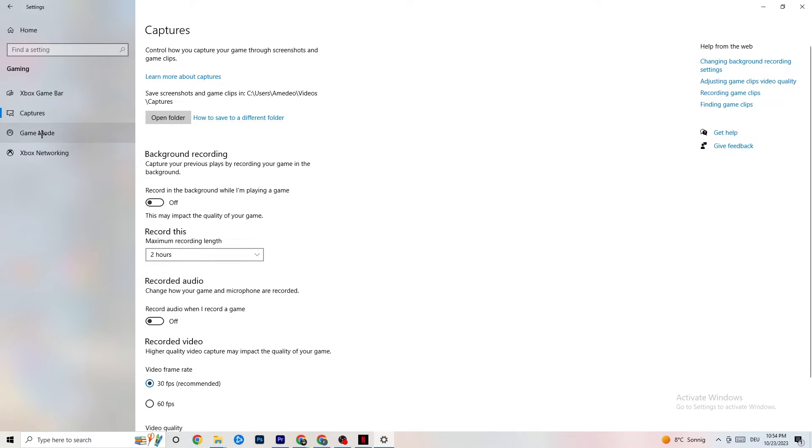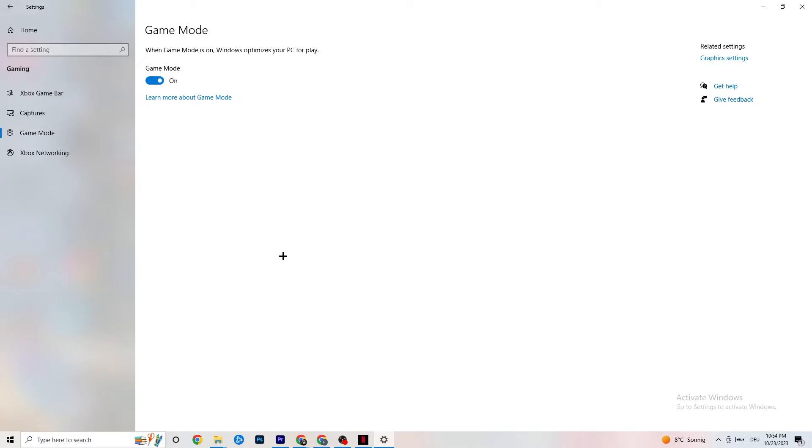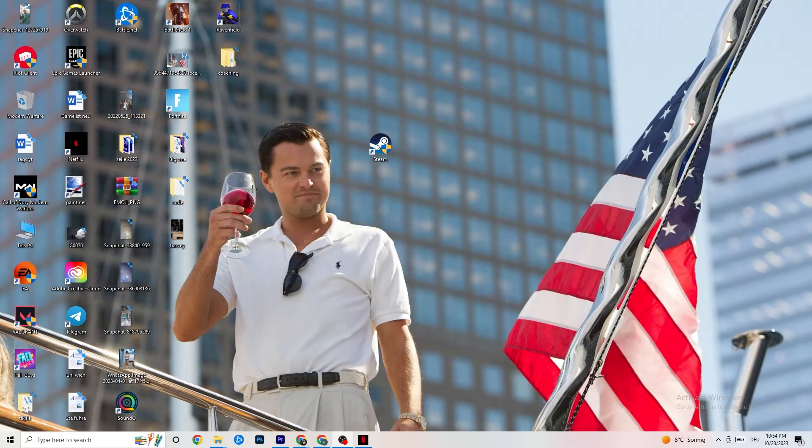Next, click on Game Mode. This one is tricky — I can't generalize whether you should turn it on or off, as it's different for every PC. Try both and see which runs better on your device. Once you're done, close Settings.